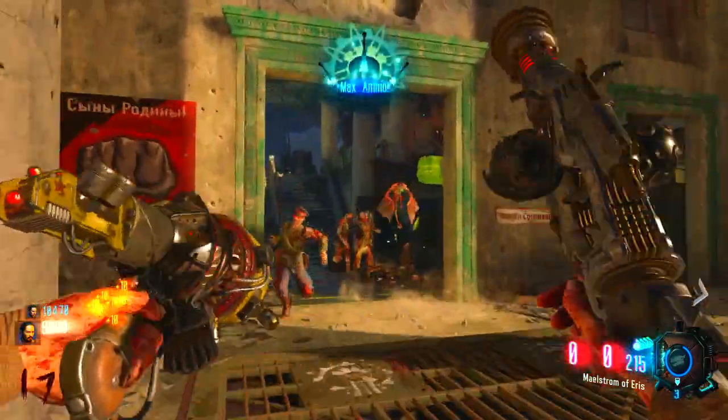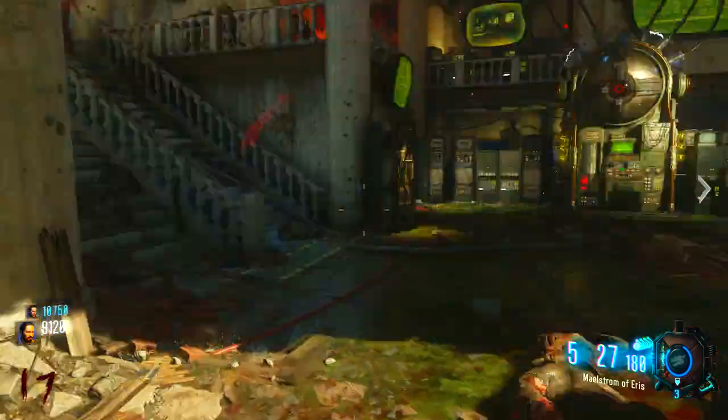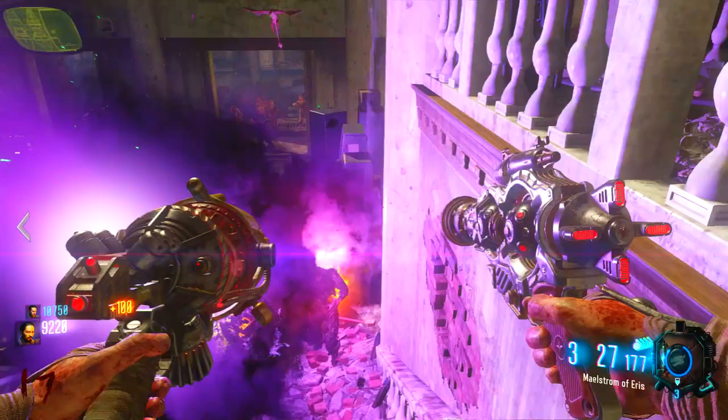If you've done this glitch correctly, what you'll see is when you go down the dragon will be flying about. At this point the dragon is completely invincible — which is obvious anyway — but is also unlimited.